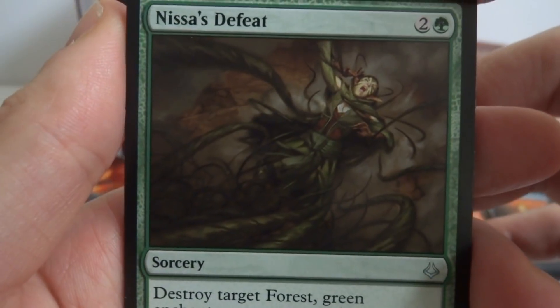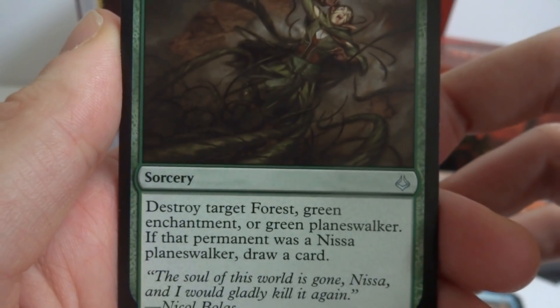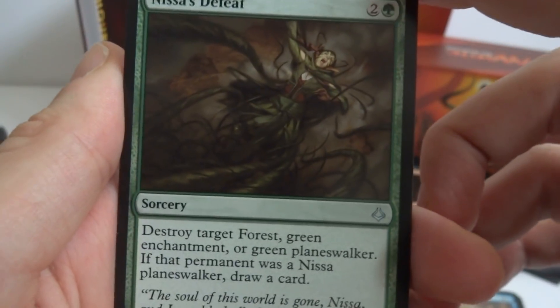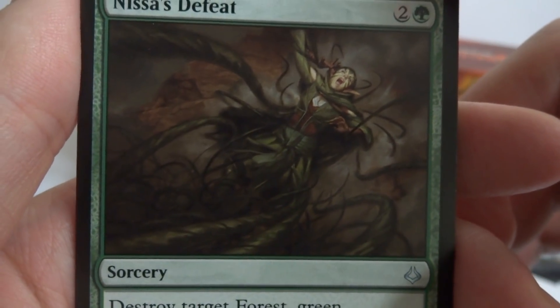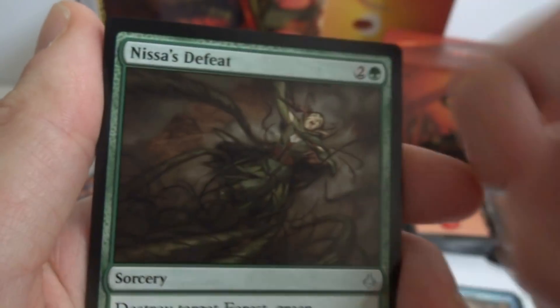Nissa's Defeat — two and a green sorcery. Destroy target Forest, green enchantment, or green planeswalker. If that permanent was a Nissa planeswalker, draw a card. So if you kill Nissa with it you get an extra bonus of drawing a card. It looks like the vines are attacking her — maybe she trusted them so she let them get close, but they're strangling her.